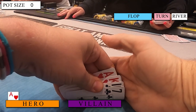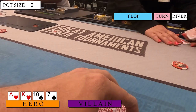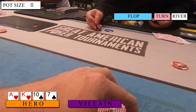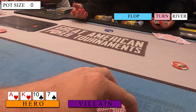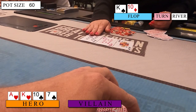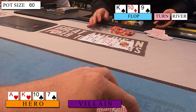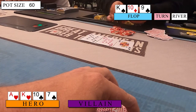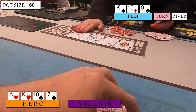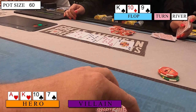In the first hand of the vlog, I look down at Ace of Hearts, King of Hearts, Ten of Clubs, Seven of Clubs, and limp in to get a feel for the table. There are a couple more limps before the button opens to $20. The blinds fold, I call, and one other player calls to see a flop of King of Spades, Ten of Diamonds, Nine of Clubs. I flopped top 2 pair here, but there is a clear straight on the board, so I need to act cautiously. I check, and it's checked around. These checks behind are telling — they aren't checking a straight here, but they may check a set to evaluate.